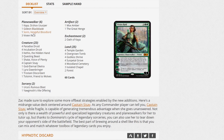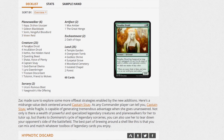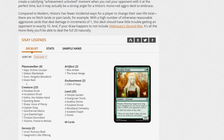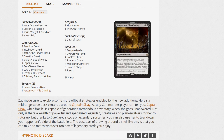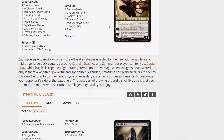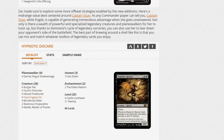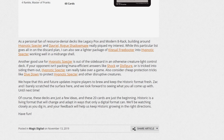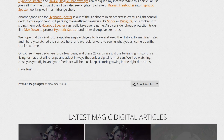The Sisay Legends deck is similar to something I'd build. In Brawl you only need one of each legendary since she's fetching them. Kethis Brawl would totally run Captain Sisay. We hope these and future updates inspire players to brew and keep the Historic format fresh. Historic is a living format that will change and adapt in ways that only a digital format can — we'll be watching closely and your feedback is important.